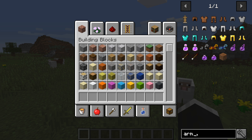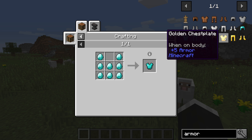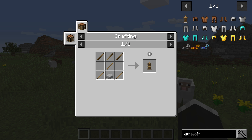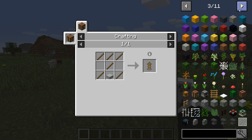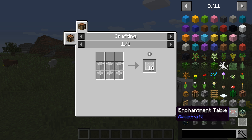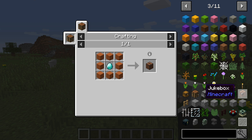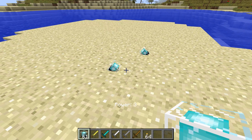At number 6 we have the Just Enough Items mod, and this mod allows you to search up the recipes instantly for whatever block you need. This will work with mods, so if you have a certain mod installed and you need to know how to make something from within it, you can quickly search it up and you will no longer be left without its recipe. You can also turn on a cheat mode so you can spawn in any item you possibly need, and this is a very helpful mod for those of you that have like 100 mods installed and need to know how to make something.